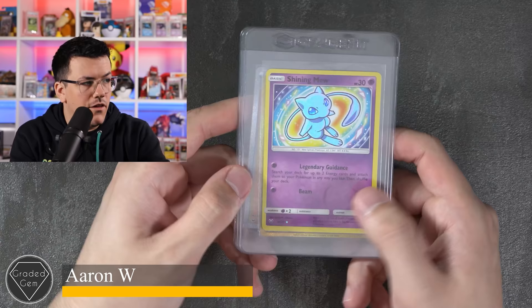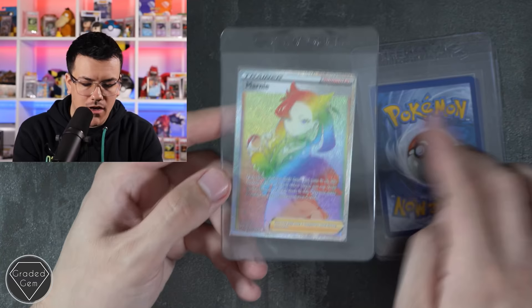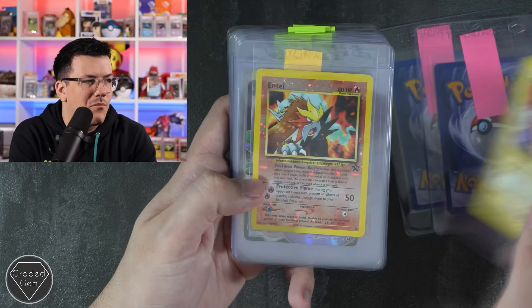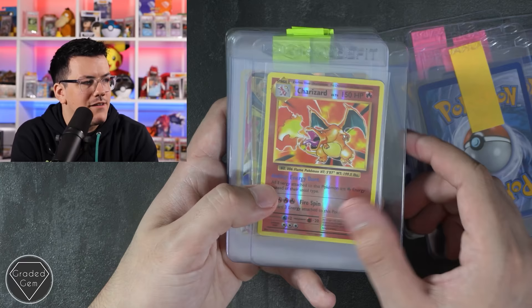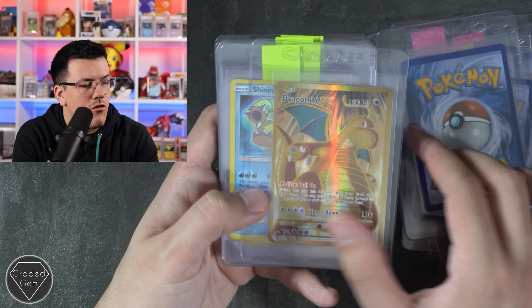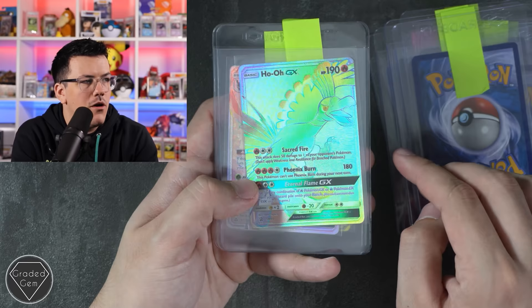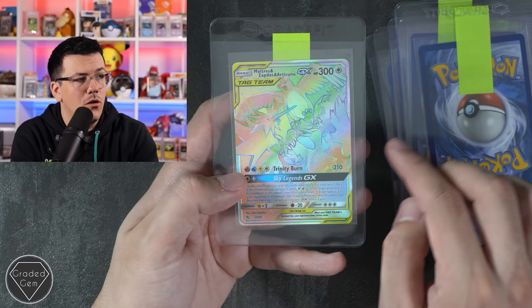Next up we have Aaron, and Aaron has got the Shining Mew from Shining Legends, the Quick Ball Hyper Rare from Sword and Shield, and the Marnie Hyper Rare from Sword and Shield as well. Thank you very much Aaron for your submission, best of luck with your grades. Next up we have Stylianos — we've got the Moltres, Articuno, and Zapdos Blackstar Promos, the Entei Reverse, Tornadus EX, Charizard Reverse from Evolutions, Mega Venusaur EX, Mega Blastoise EX, Dragonite EX, Shining Volcanion, Shining Arceus, Shining Celebi, Pikachu SM81, Shining Lugia, Ho-Oh GX Hyper Rare, Leafeon GX Hyper Rare, and the Moltres Zapdos Articuno rainbow birds. Thank you for your submission, best of luck.